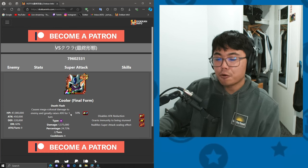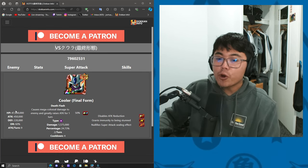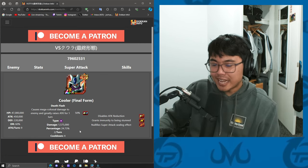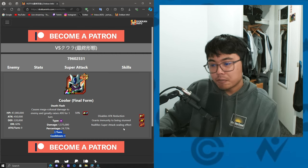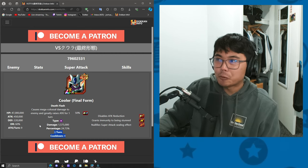The boss is going to be Final Form Cooler. The rewards for this is getting his skill orbs. He has 47 million HP with a greatly raised attack on super — 1.5 million damage super. He can super twice per turn with a cooldown of 4. You can lower his defense if necessary, and it's super easy.